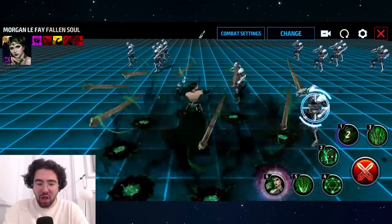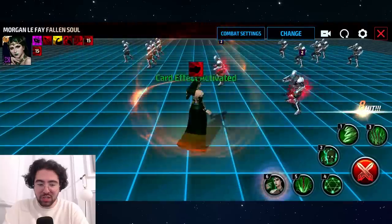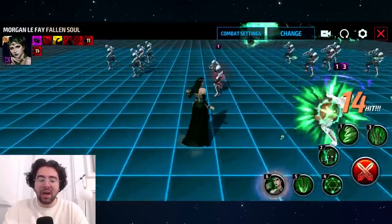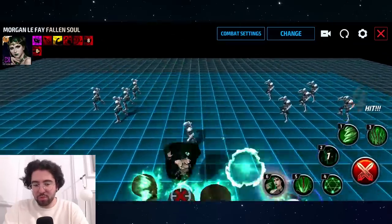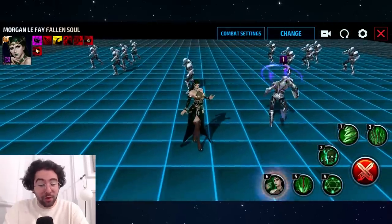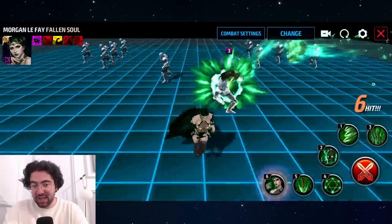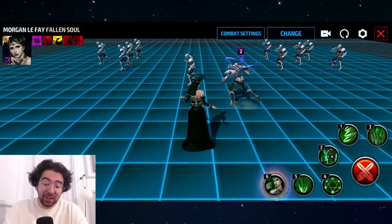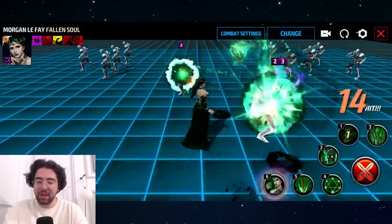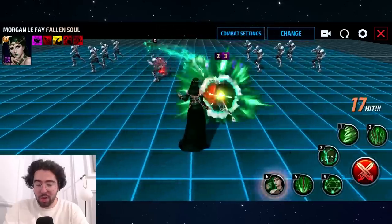With her first skill, she stomps, summons a bunch of bones, and then they spear the target. Really cool skill. You can cancel it once you get the bones up because they'll meet their target anyways. Her second skill is also very cool — reminds me of Dr. Voodoo. She flies up, summons a bunch of skeleton heads, and they seek out their target. As soon as she flies up, you can cancel that. You start to see a pattern of being able to quickly combo a lot of her moves.